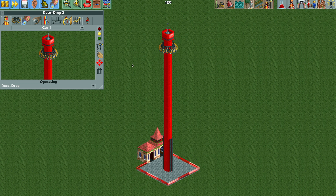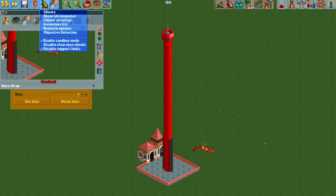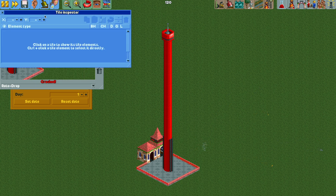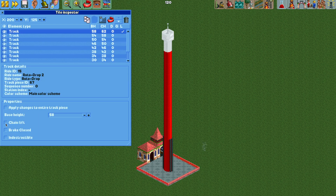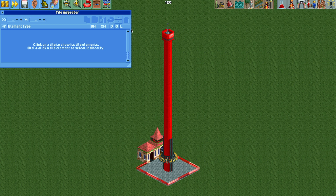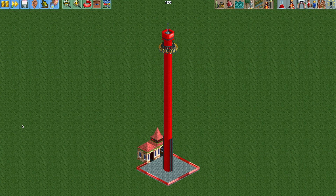When it's ready to drop, there's going to be a problem because I had the chain lift turned on for that top track piece in the tile inspector. So let's reopen the tile inspector, find that top track piece, turn the chain lift off — and then we shouldn't have that problem. When building these rides, make sure that top track piece does not have the chain lift turned on. That's very important.